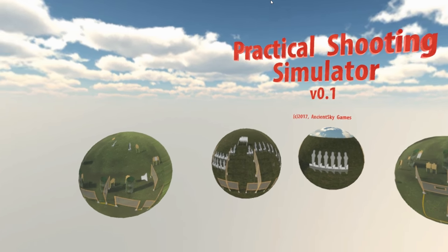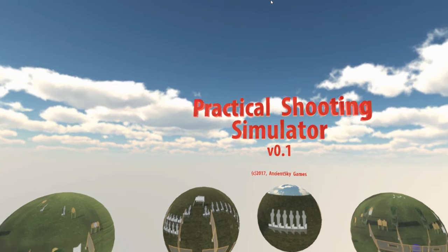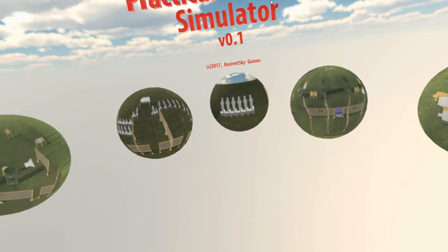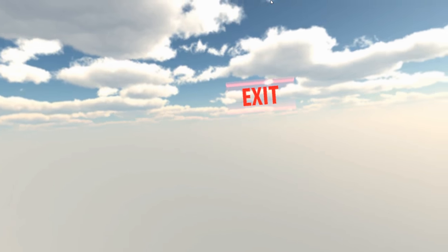Alright, here's some updates. First update: as you can see, the menu system — a sample title page with five different stages that you can shoot at and run, and an exit button to quit the game.